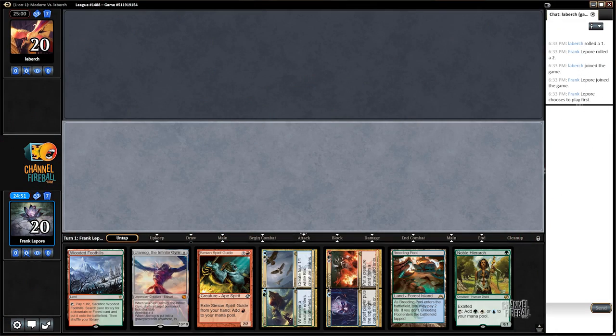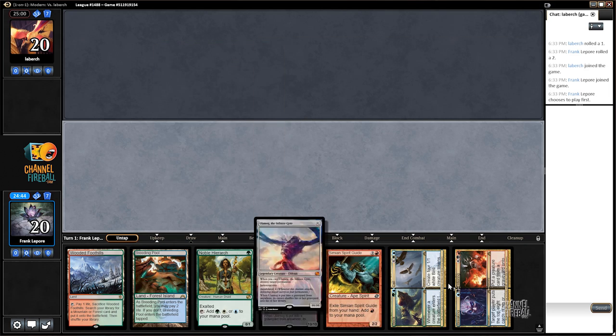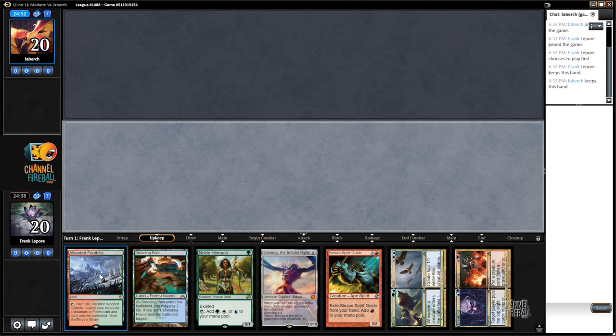Alright, welcome back for round three with the Expertise deck. I always like hands with mana accelerants and part of our combo piece. I'm going to keep this hand — all we need is an Expertise, anyone. We have eight of them, or Brain in the Jar, so we have 12 cards that make this hand really good.